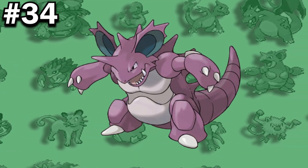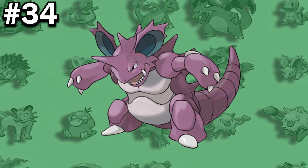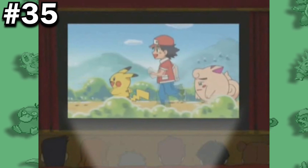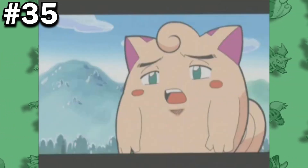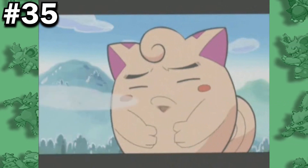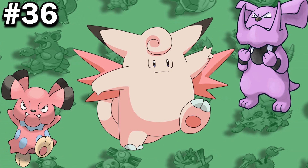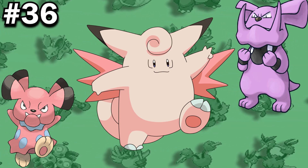Nidoqueen appears to be a popular choice for anime rivals, having been on three teams so far — those being Paul, Gary, and Silver. In the original pilot episode of the anime, Clefairy was intended to be Ash's starting Pokemon, but due to a last-minute change the role instead went to Pikachu. Clefable, along with its pre-evolution, shares its category with Snubbull and Granbull — they are all known as the Fairy Pokemon.